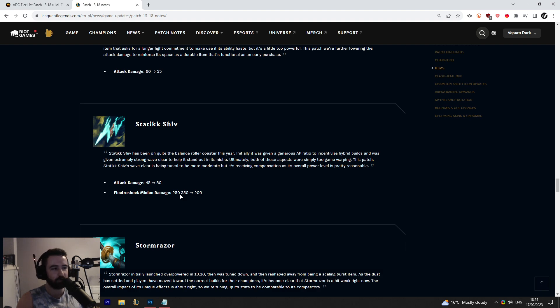When using Static Shiv on caster minions, it doesn't really matter whether it does 200, 250, or 350 damage. Any number between 200 and just short of one-shotting casters is functionally the same — those casters are one auto attack away from dying either before or after the patch. So the nerf really only applies to melee minions and cannons, which is only about half the wave, meaning the actual impact is about half of what it initially seems.